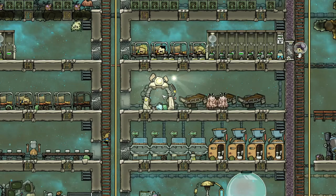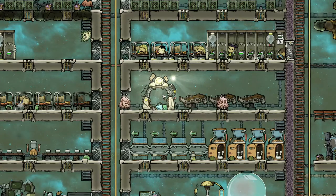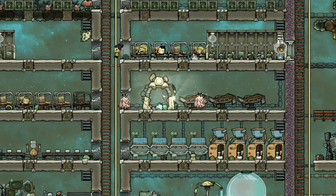Hi everyone, and welcome to this tutorial byte for Oxygen Not Included, which is a quick look at exploring and map mobility. I'm going to talk through how to explore the map and then move your dupes around it, especially for large maps.